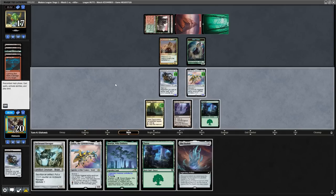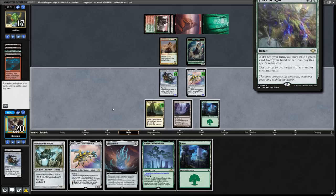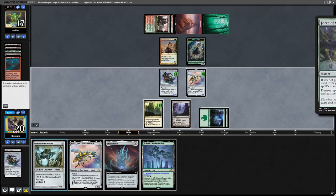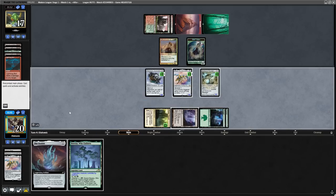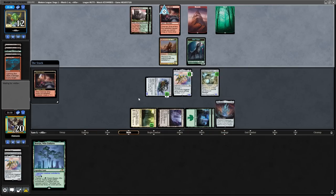Now we top deck an Ozolith, which is a very powerful spell. I'm thinking in my mind: why would my opponent keep such a slow hand with only a Bolt and a Besagew? The clear answer is they definitely have Force of Vigor in hand, so I'm going to attempt to play around it. I'm just kidding, I'm a Hardened Scales noob, so I just cast everything in my hand. Not only that, but I mis-sequenced the Zabazz as I cast the Ozolith after the Zabazz. Round of applause, please.